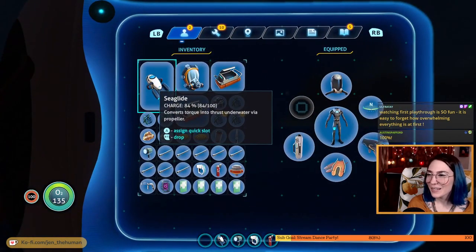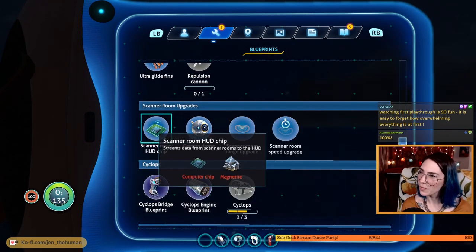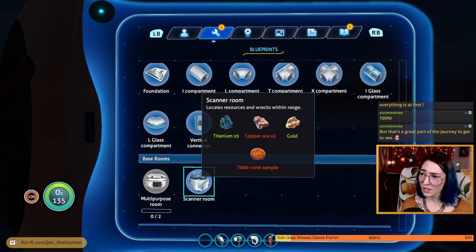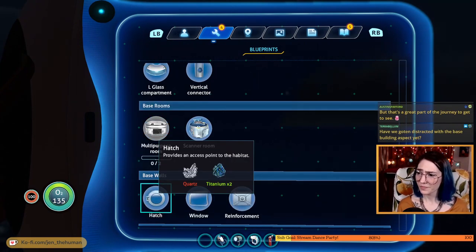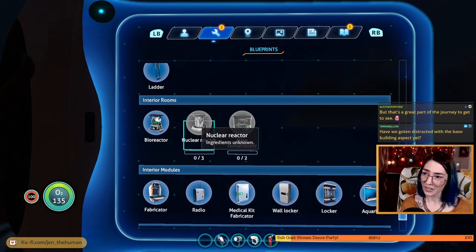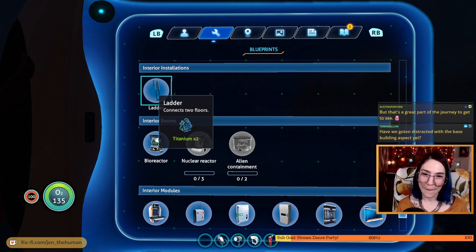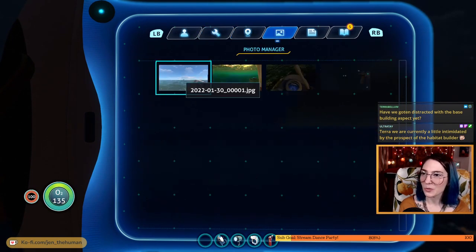We have a bunch of new stuff here. Camera drone — oh, this is scanner room upgrades: scanner room HUD chip, camera drone, range upgrade. I know we learned about the scanner room last time and it seemed so cool. Titanium, copper, gold, table coral sample — oh we can do that easy. We might have to go get some more copper but that's easy. We can make a bioreactor, we can make a bar table, we can make a coffee vending machine. Have we gotten distracted with base building yet? No, not yet — but now we're getting a lot of stuff that I want to make.